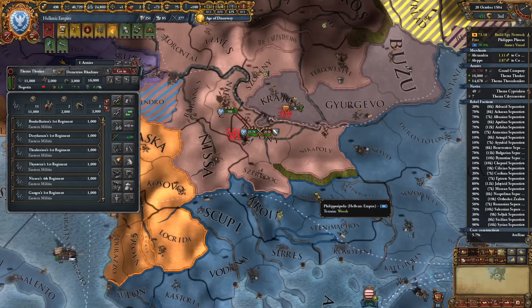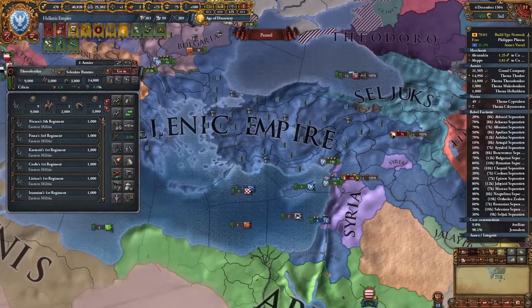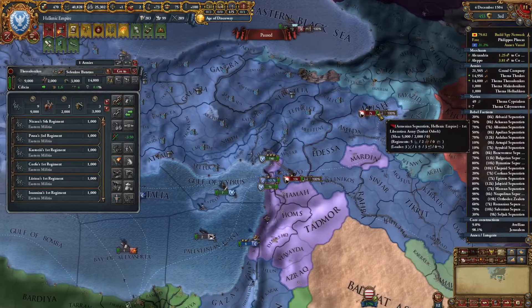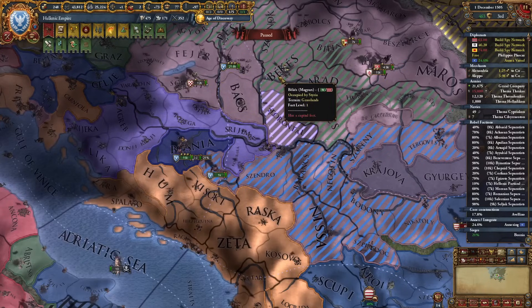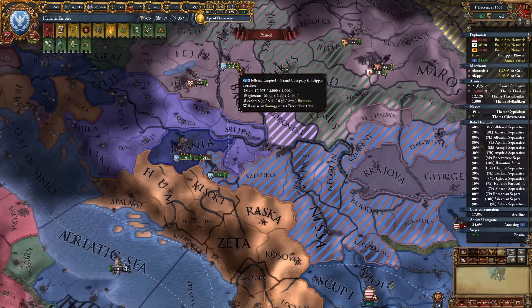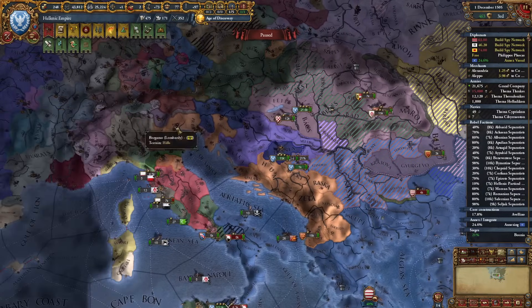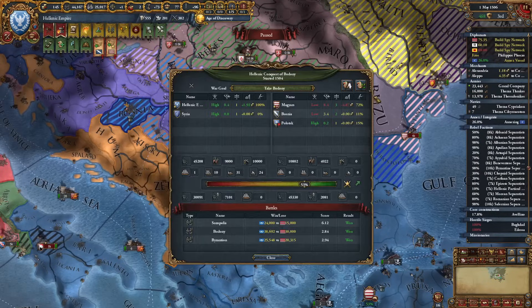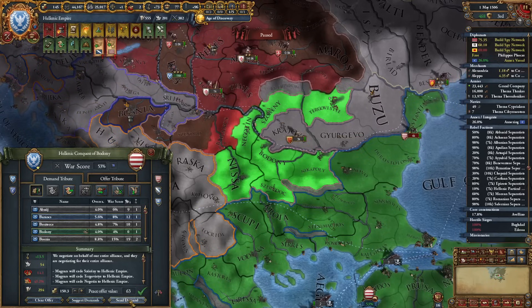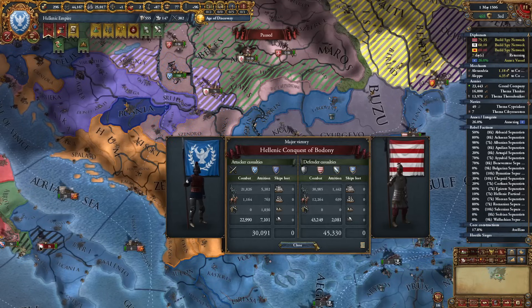This guy is going to receive the belt as well. Rebellions keep spawning — I have this army to take care of them. Everyone ganged up on Magyars, unfortunately I can't even occupy their capital. I've made up my mind — I won't be vassalizing Bosnia because I'm taking all of these provinces with no collision, and a little bit of cash.